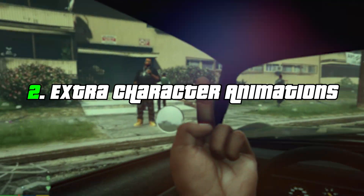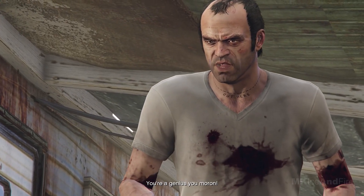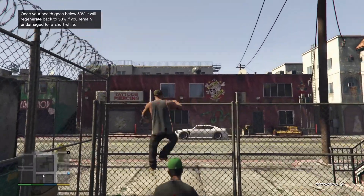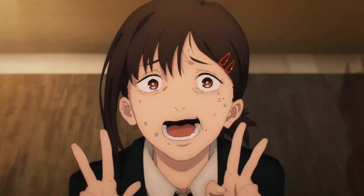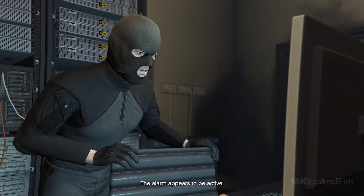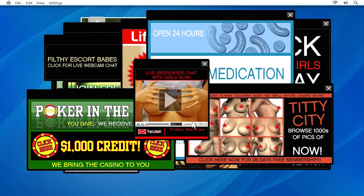Extra Character Animations. There are a handful of animations and expressions the character can do, but there were almost even more than in the final product. Some of these animations include Franklin throwing up the peace sign and Michael scratching his face. Animations shouldn't really take up a lot of space within the game, but they were deleted anyway.